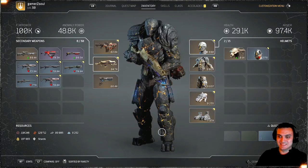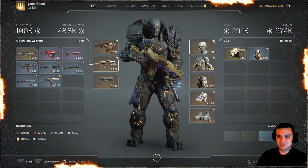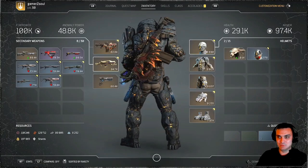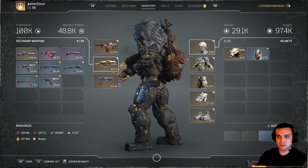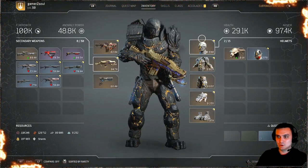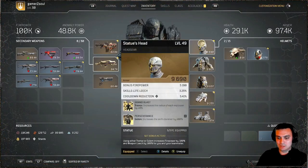Alright, so this is how the actual armor looks from all sides. Unfortunately I couldn't figure out how to remove the weapon so I could show you the back. Let's go per item with details.